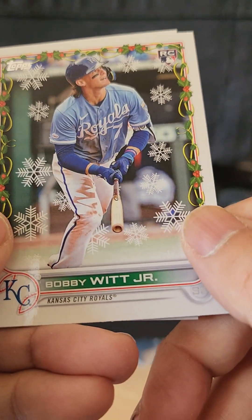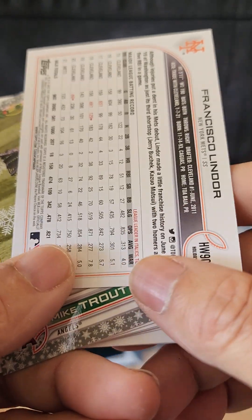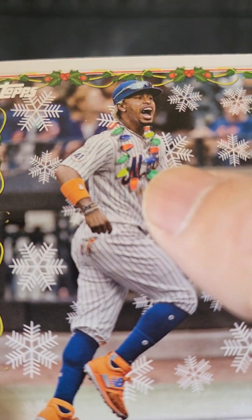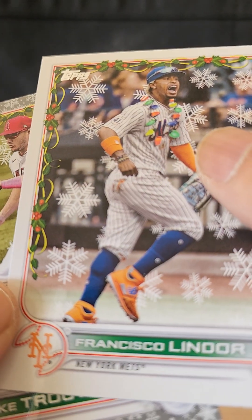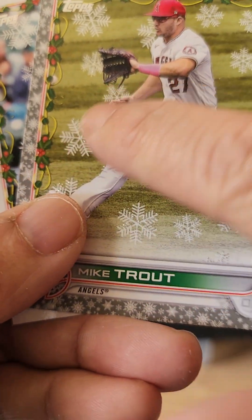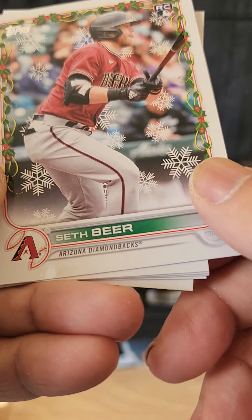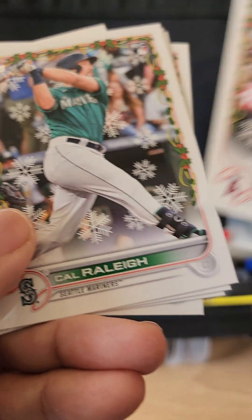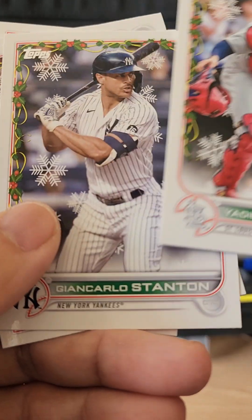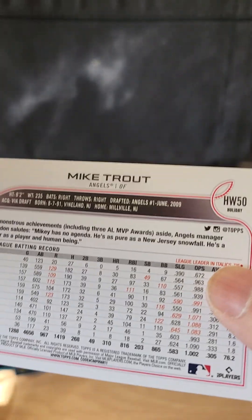Pack six: we have Bobby Witt — nice. Stanton. And this must be a short print — Francisco Lindor, because it is backwards. Yep, there it goes with the Christmas lights. And this is cool — a Mike Trout with the embossed snowflakes; you can feel it's raised up from the rest of the card. Seth Beer, Cal Raleigh, and Yadier Molina. Two special Trouts pulled out of this box — it's not numbered, but I'll take it.